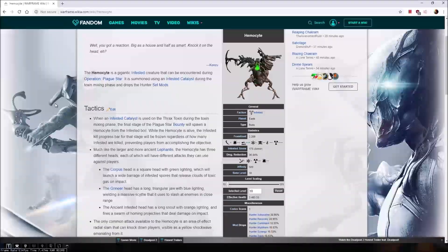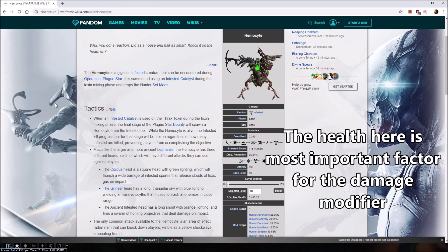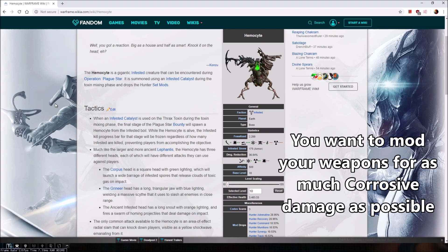Two of my favorite options are Titania's Dex Pixia and the Synapse, but there are many other effective ones — basically you want a weapon with either high fire rate or high pellet count. The Hemocyte is also immune to status effects, so status procs are not going to be effective. Next, its armor: it has infested sinew armor, which is weak to radiation, but the Hemocyte's health is plus 75% resistance to radiation. Both the armor and the health affect your total damage against it. Because the health is plus 75% weak to corrosive damage, you're still going to do more damage with corrosive than radiation, even while the Hemocyte has full armor.